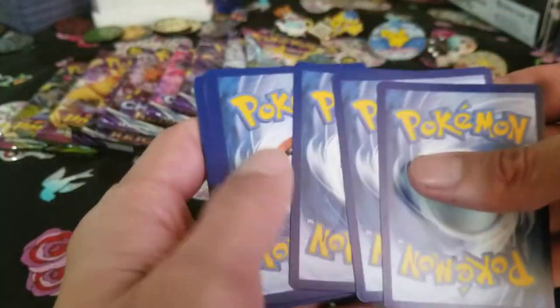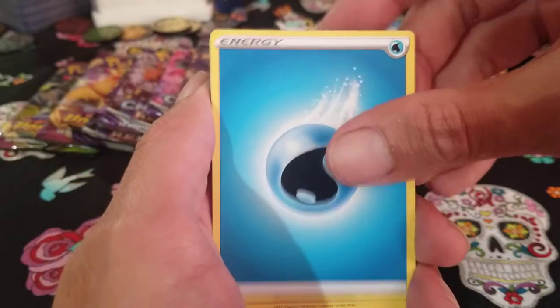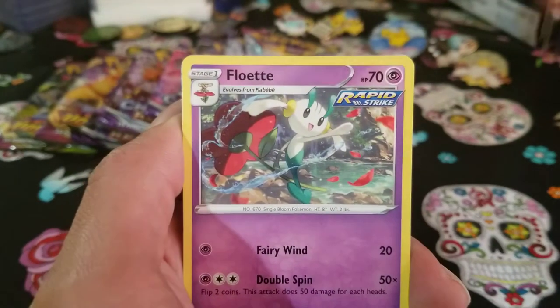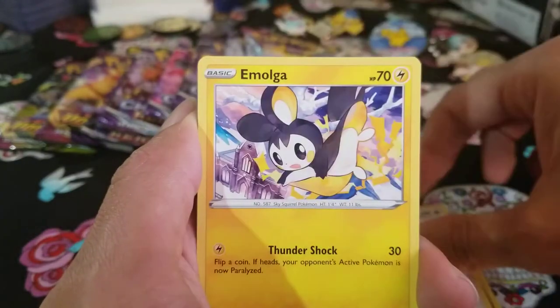If you guys didn't watch the last few videos, it was pretty much all Darkness Ablaze — four videos in a row of me opening a makeshift booster box. I'll link in the description if you want to watch. So here we go, Evolving Skies. We still need a bunch of cards out of this set.